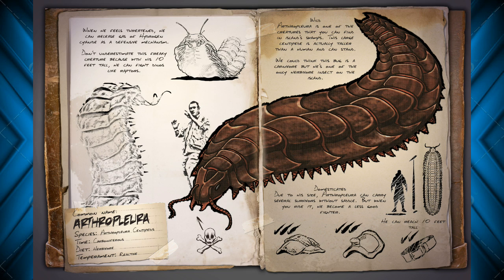Okay so this guy's an herbivore — very interesting. Every other insect in the game eats meat, or in the dung beetle's case poop, but we're not going to go into that. This is the first herbivore insect so it's definitely interesting. You're going to have to feed it berries. The question is, can you tame it?